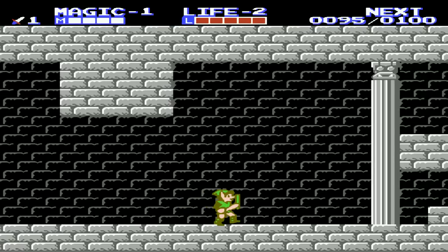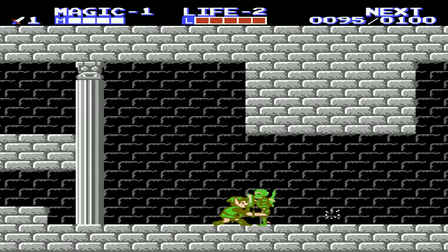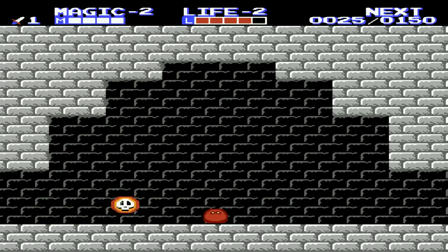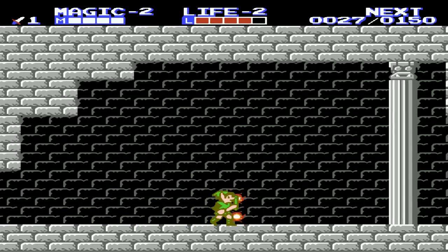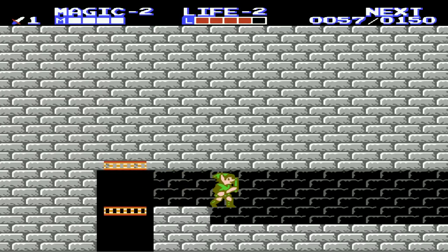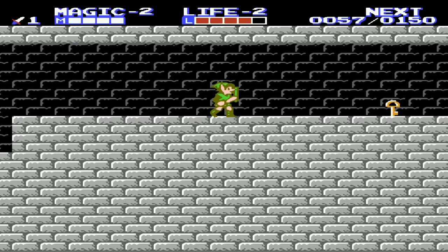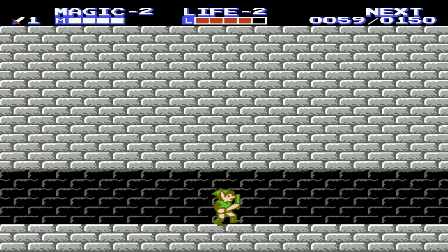We got another level. The max level for each stat is level eight. Level eight in everything is pretty sick — you take very little damage from most enemies, you deal a lot of damage, and your magic costs almost nothing. Each level in life makes your defense better, each level in attack doubles your attack — eight times, you can imagine how good that becomes — and each level in magic makes your spells cost less magic points.